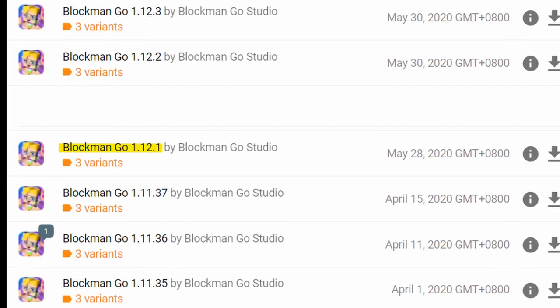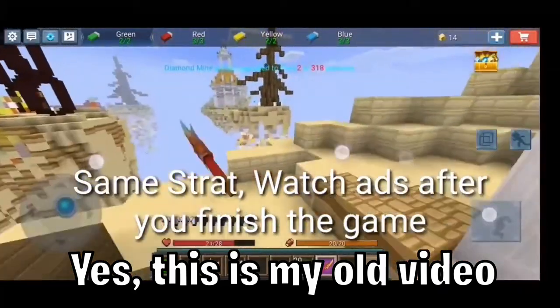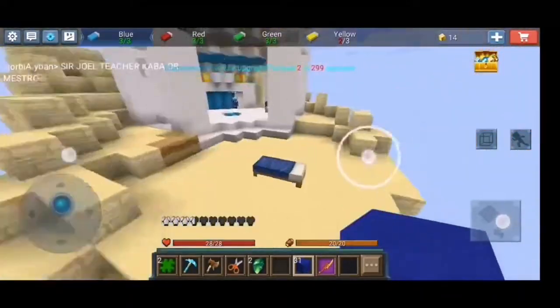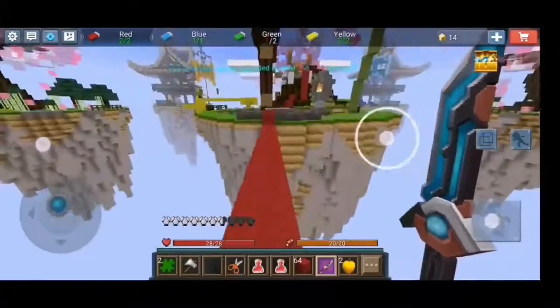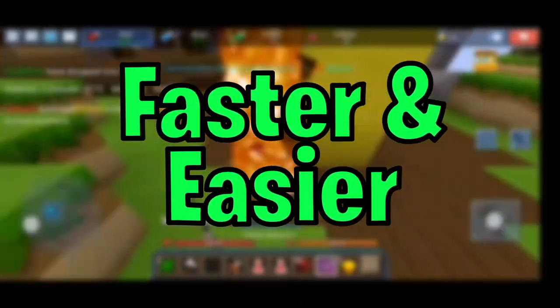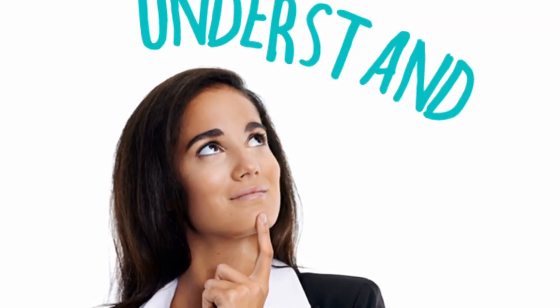Around the release of the 1.12 updates, players including me found a very fast way to obtain keys by getting on older versions. By going on version 1.11.37, which was the last update that gave you 12 keys per win, you could obtain an insane 250 keys per hour with a good party and good luck. Servers in this version would typically be dead with only 1-2 players per team, making for faster games and an easier grind. I even had a tutorial on this, but understand that this has already been fixed years ago.